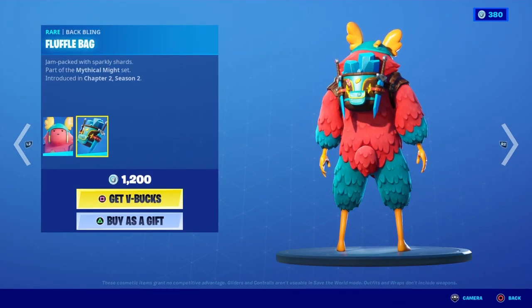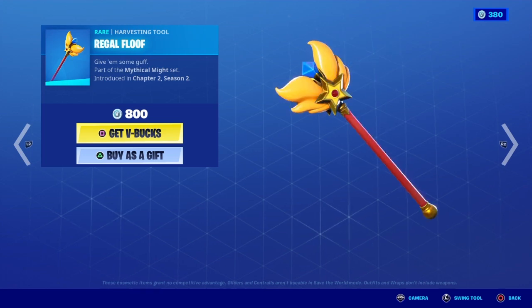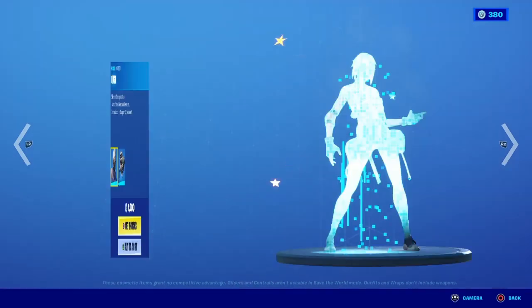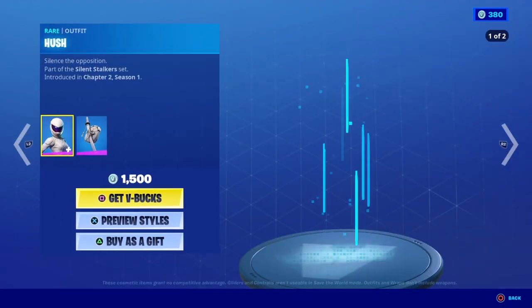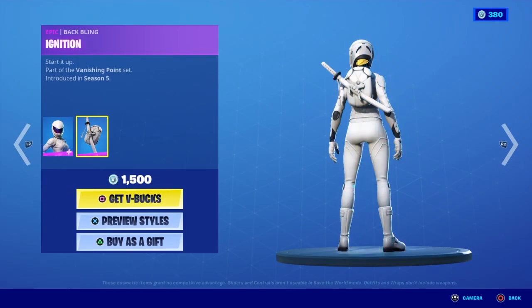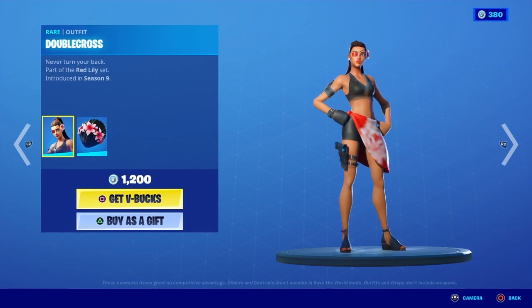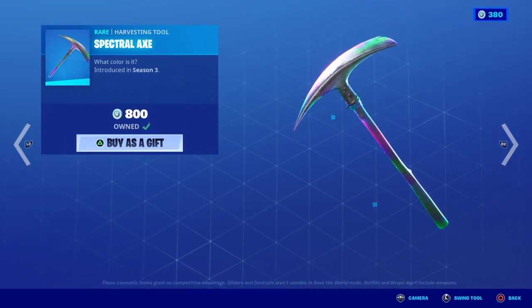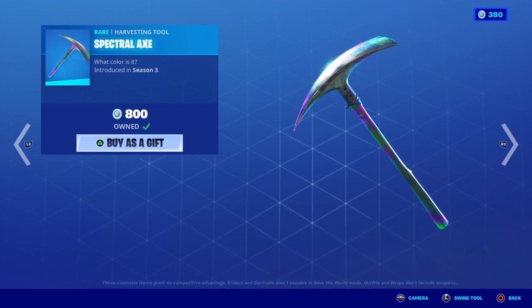Guff is back with the Fluffle Bag back bling. Regal Floof is back. Whiteout is back with the Ignition back bling. Double Cross is back with the Fluffle Shell back bling. Spectral Axe is back.